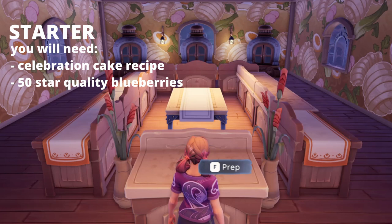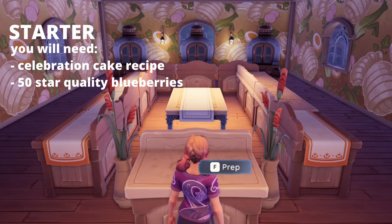First you'll start off with the starter. This is the person with the celebration cake recipe and they also have 50 star quality blueberries. This is the person who starts off the recipe so that everybody else can contribute.